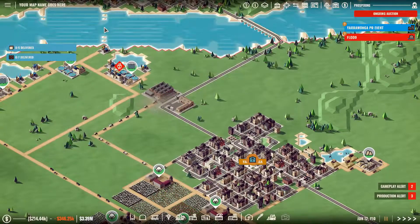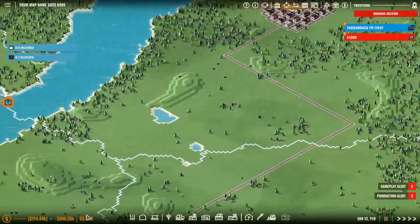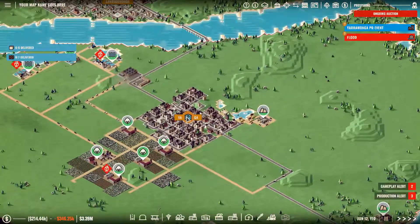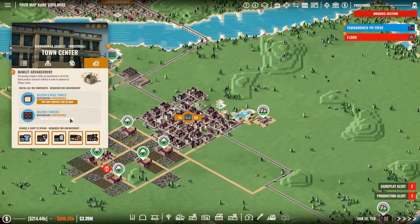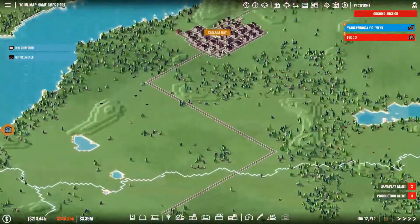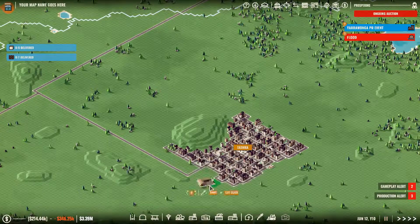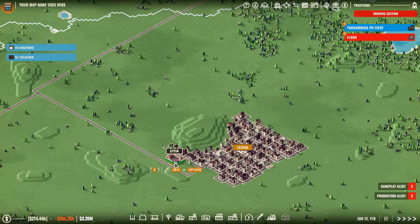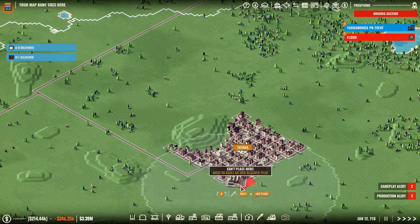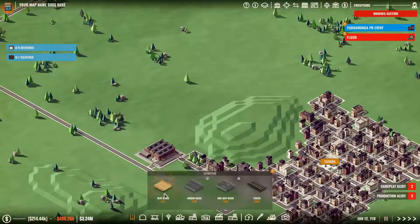Look at this — we have plenty of production. We've got 3.9 million dollars, we've got enough of a buffer. I can either upgrade or put in more profit lines, which I think I probably will. Profit is going to be the way of it. Let's chuck in a warehouse down here at Tathra and a truck depot.